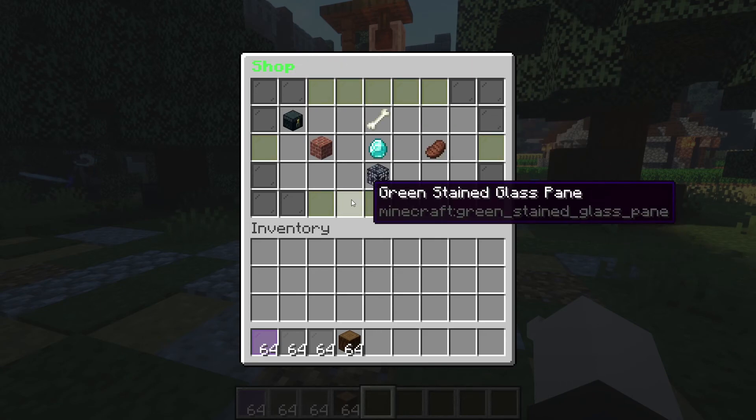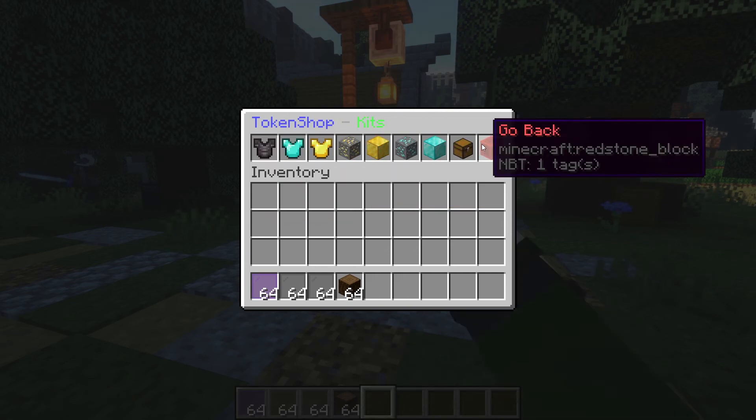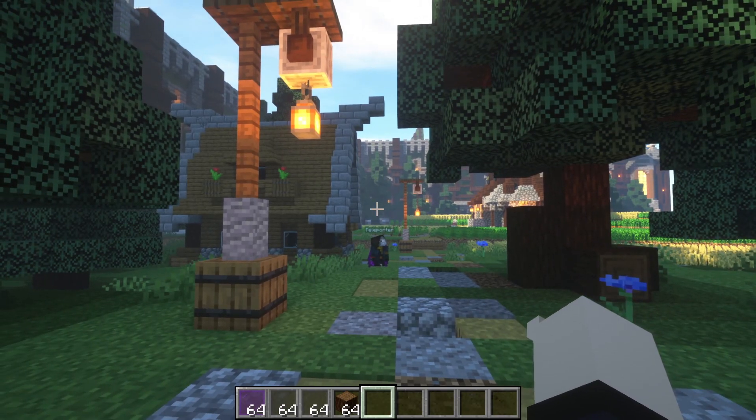I have a back menu available at all times so you can go back — except from the token shop, which is actually a different plugin, not from the GUI plugin.